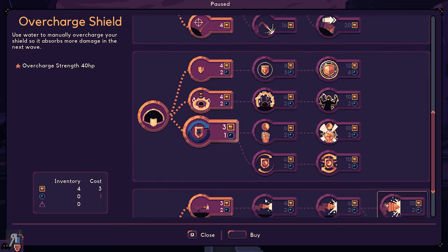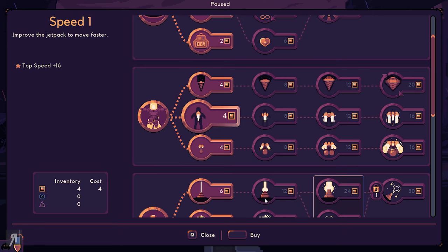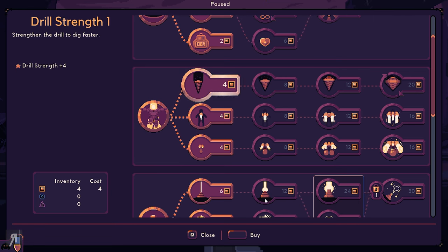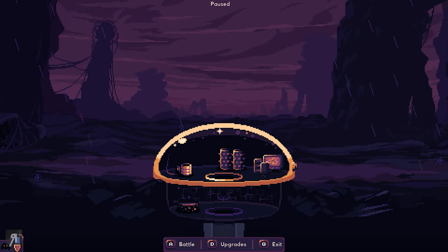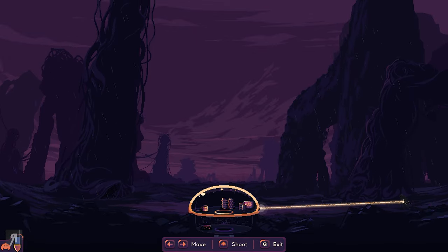I can't get Drillbert any upgrades yet, so I'm going to go for drill strength this time around. I believe we're just about to get attacked — maybe in the next ten seconds or so. Let's see. There's the attack. There's not going to be a flying one but there are going to be two ground units.